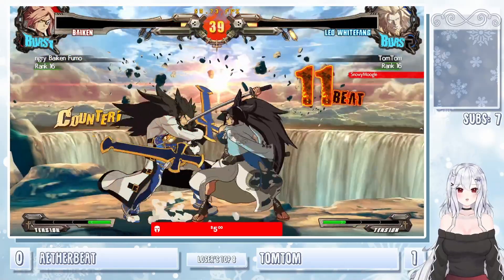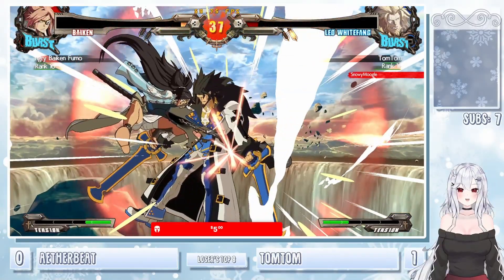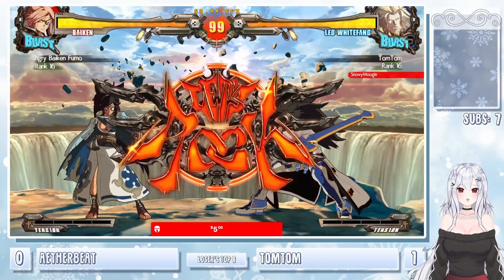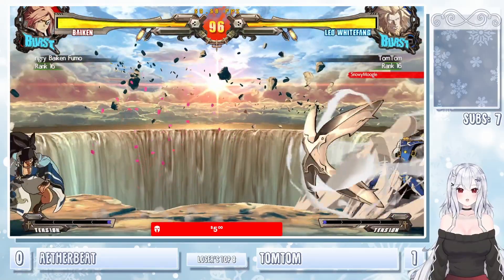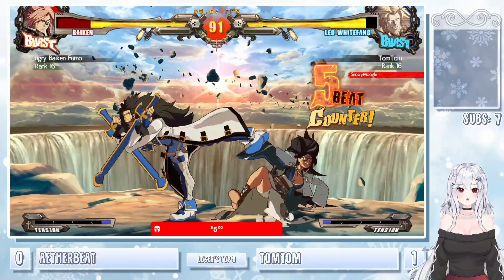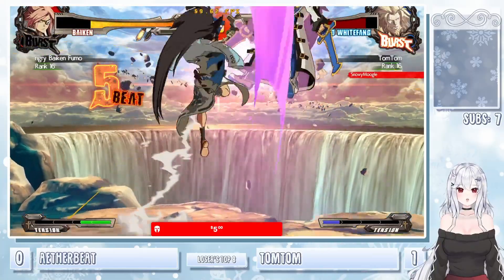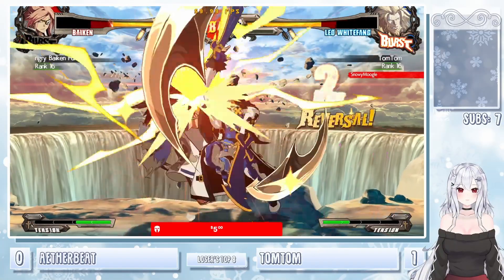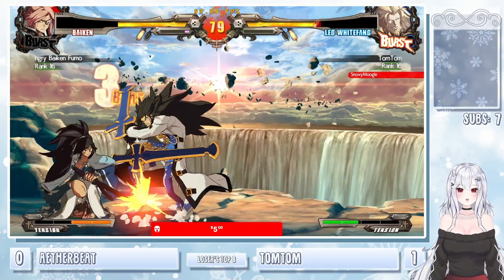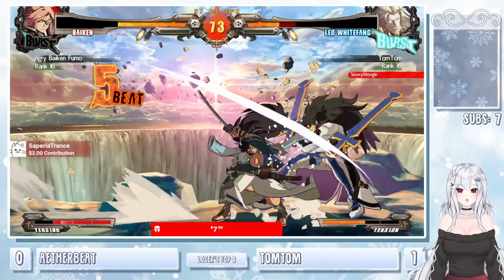TomTom flash kicking out of there. Mashing right through the cross-up after the RC. Just wake up RC. Aether not going down without a fight — JS zoning out a little bit. What a JK going all the way across. Unfortunate burst. Gets the cross-up after the parry. These Tatami situations are definitely not working out for Aether. Mashing through — gets the throw after. It's a parry of Trance — thank you so much for the $2 to the match arena.